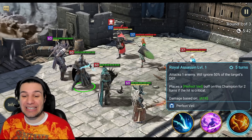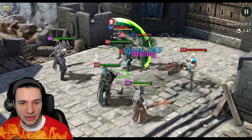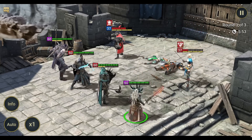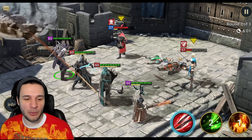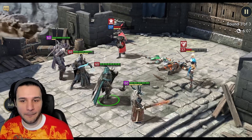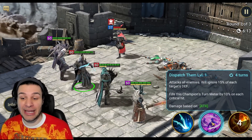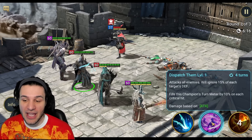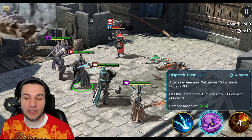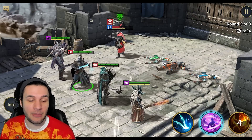Next we have Royal Assassin — attacks one enemy, ignores 50% of the target's defense, placing a Perfect Veil on this champion if it's a critical hit. Let's see the A2: Dispatch Them attacks all enemies, ignores 15% of each target's defense, builds this champion's turn meter by 10% on each critical hit. Potentially a very hard-hitting AOE ability.